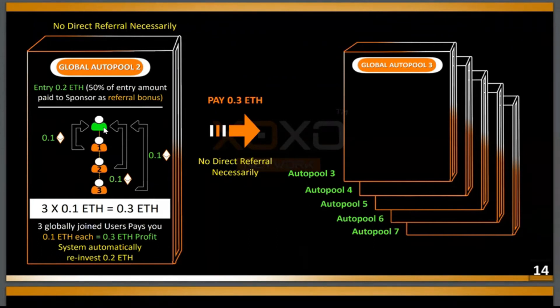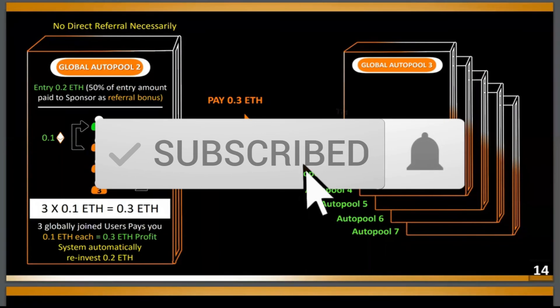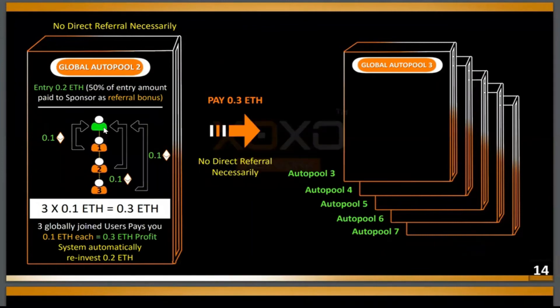So let's say ID zero is in the system. When ID one joins, ID one is going to pay ID zero 0.1. The same thing happens for IDs two and three — they all pay ID zero 0.1, which totals 0.3. Now what happens to the 0.2? The 0.2 is going to bring ID zero back to the line, so now ID zero becomes ID four. Whoever is the sponsor of ID zero is going to make another 0.1 as a referrer bonus. So you can bring a hundred people on board — when those hundred people cycle up, you're going to make 50% again. That is huge.